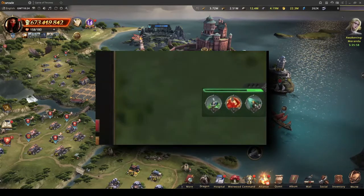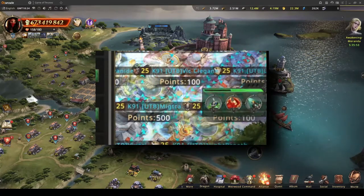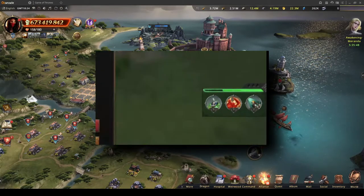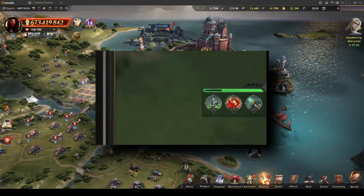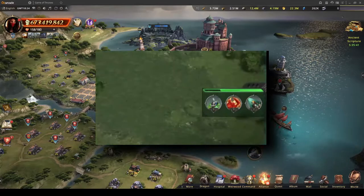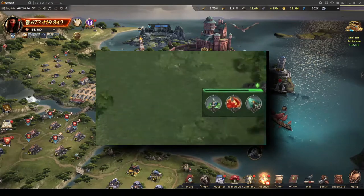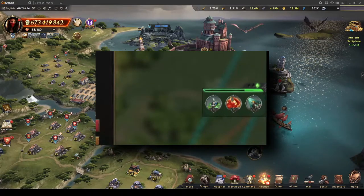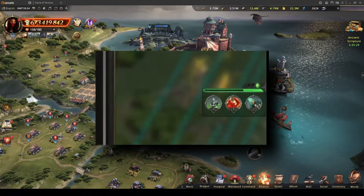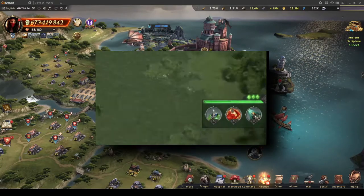As soon as the troops start fighting — player troops and allied NPCs — the bar starts filling, and for every full bar we get an energy diamond. Once the 3 diamonds are full, the bar stops recharging.